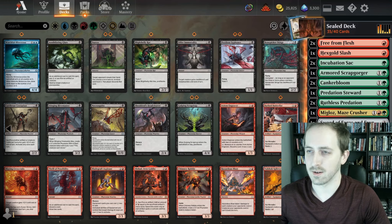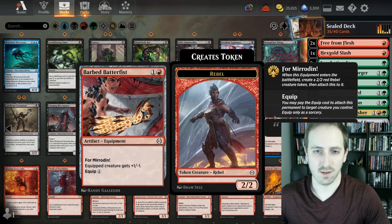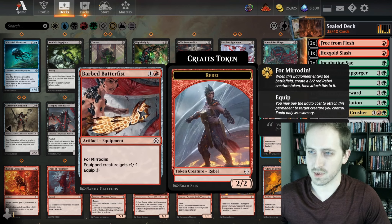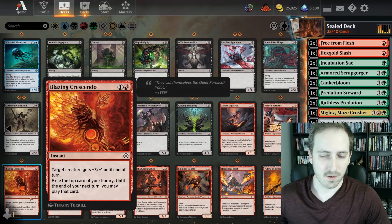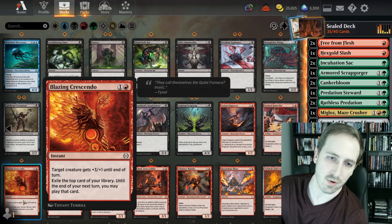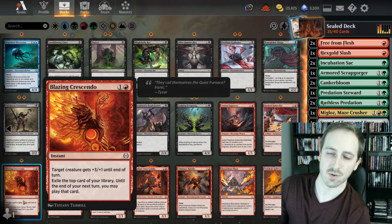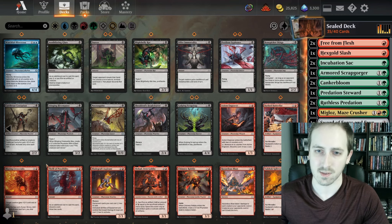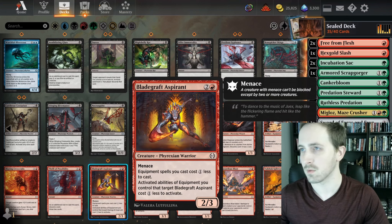Barbed Batterfist — Sword of Buffs — that creature comes into play and makes a 2/2 all on its own, except it'd be a 3/1 being equipped. Blades in Crescendo — plus 3/+1 for 2, exile top card, and until the end of your next turn you can play that card. That's pretty good, that's advantage — that's the third tier of what you're looking for in priority of cards you draft.